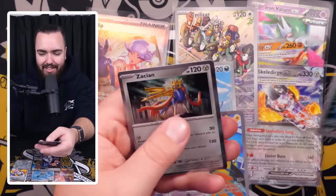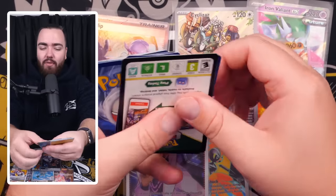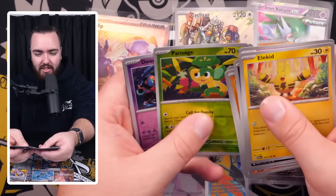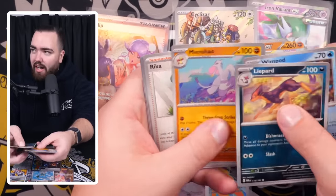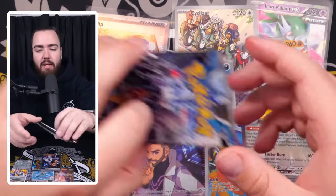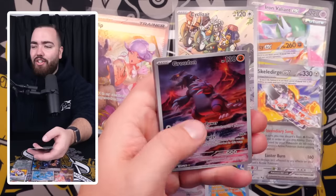We've got Flittle, Garbodor, Zacian. What a goat of a legend. I still think Sword and Shield is one of the best Pokemon games ever made — I just can't tell you how much I miss streaming and shiny hunting during that whole era. Pansage, Deoxys, and Volcanion. Looking for some more art rares — if we can get the Groudon that would be very, very good. We've got the Xatu Holo at the end of that pack. Natu, Raid Battle, Pumpkaboo, Mimikyu, Snorlax Doll, Tinkaton, Durant.